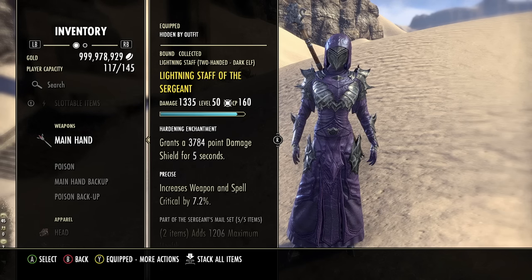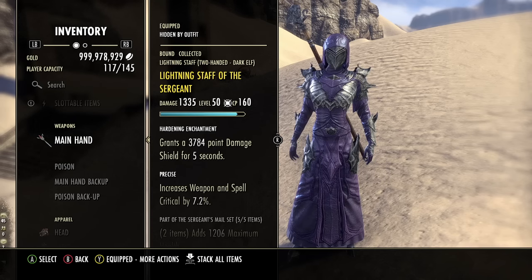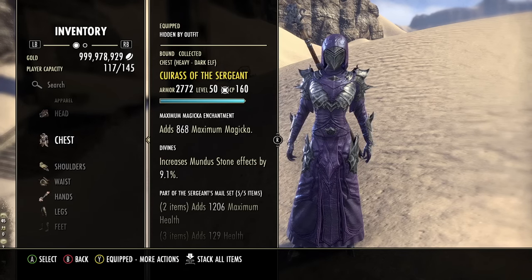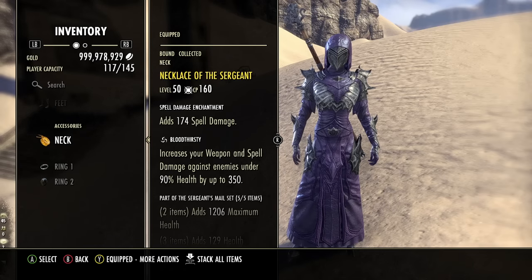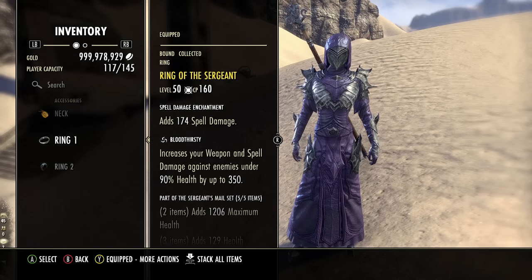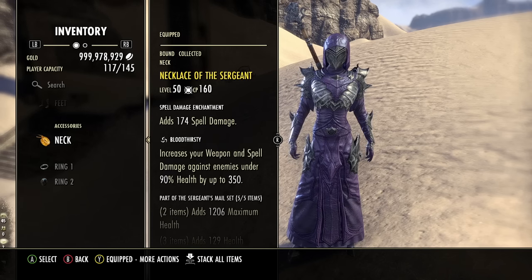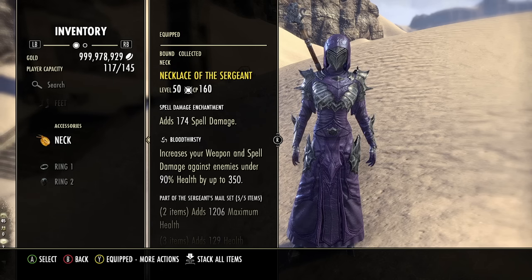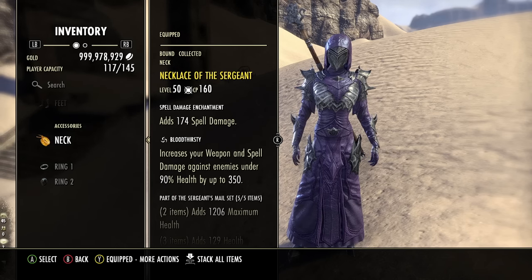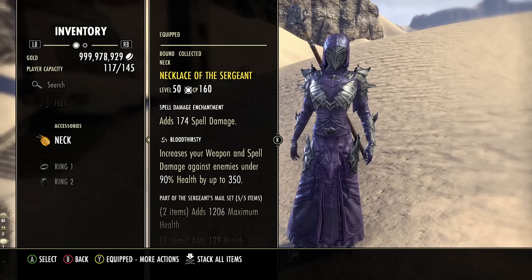If you want more damage, you can use the shock glyph. The two-handed weapon gives us two pieces of Sergeant's Mail. We run the chest piece of Sergeant's Mail since it's a heavy set, giving the most armor possible, plus two pieces on the jewelry — the necklace and one ring, since we have the Oak and Soul Ring. For all these pieces, spell damage is the enchant you want. Bloodthirsty is the recommended trait, especially since these Sergeant's pieces come in Healthy, giving even more health — you'll be over 30k health, but you'll get more damage if you trait-change to Bloodthirsty.